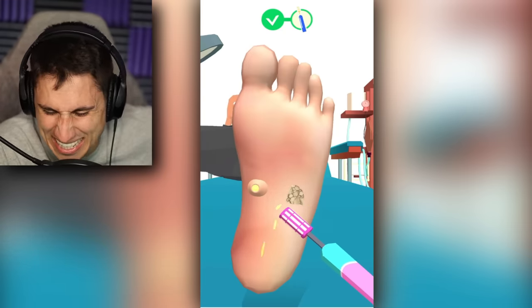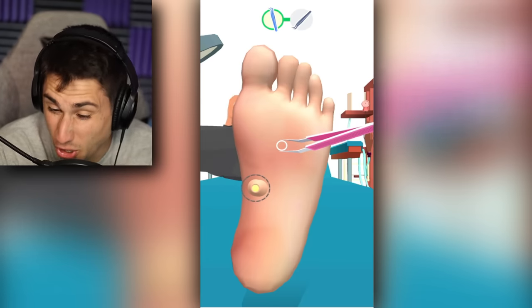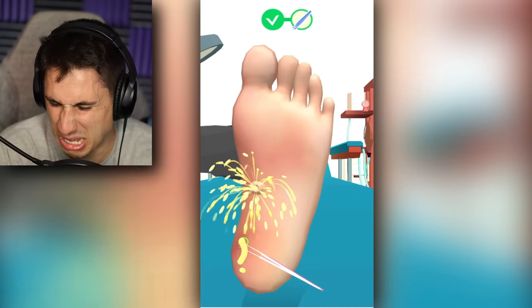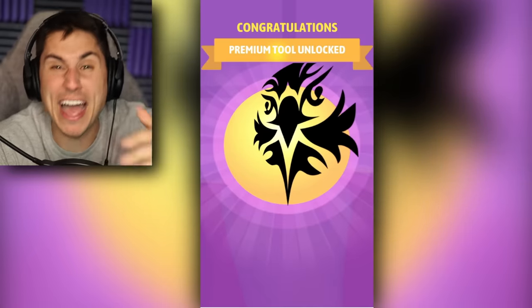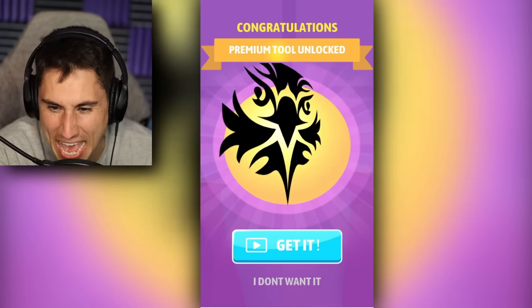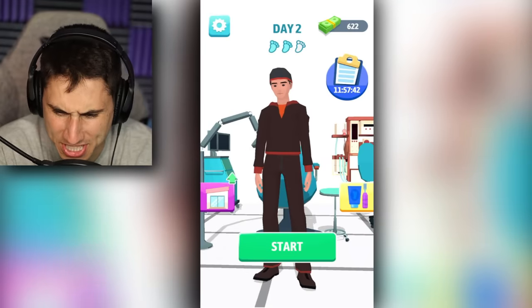It does work though, and now her foot is starting to look better. Let's make things even more disgusting and pull the — I can't do it. I'm gonna tell myself that was a firework show. What did I just unlock? A premium tool? It looks like a tattoo of an owl. I don't want it. So I have $622.